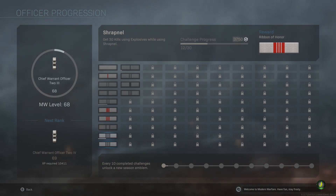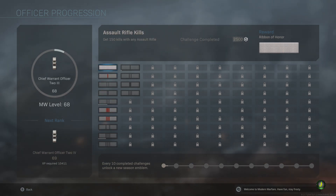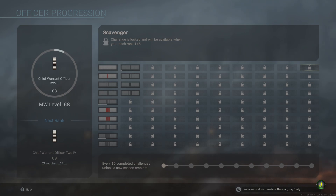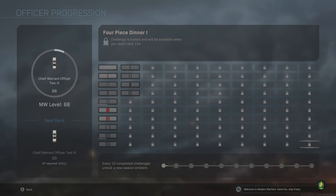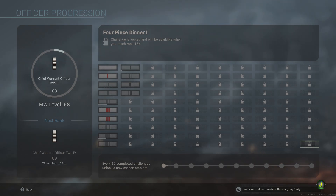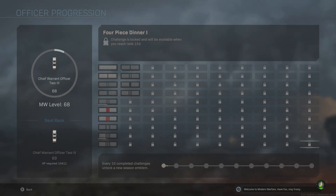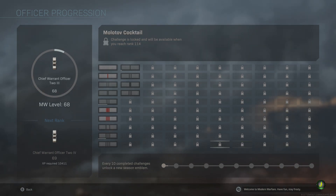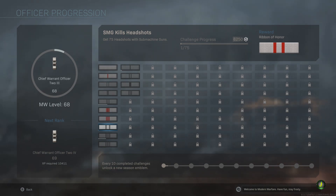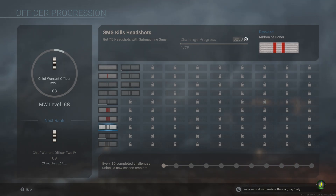As you can see, we have 100 ribbons here that we have to unlock and do all these challenges for. Your max rank after you finish all these is rank 154 or 155. You actually don't have to finish all of them to rank up — as long as you're playing and getting XP, it'll help you rank up.